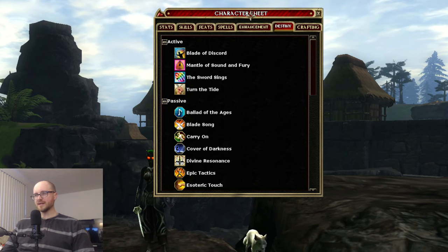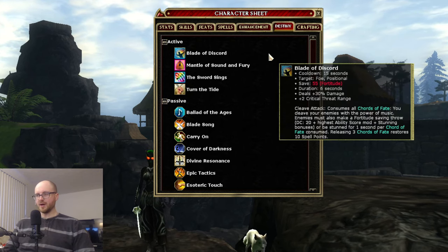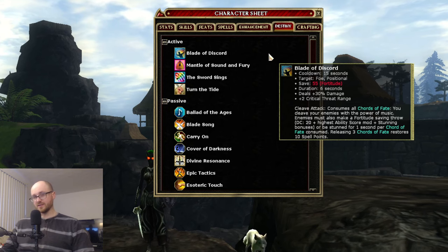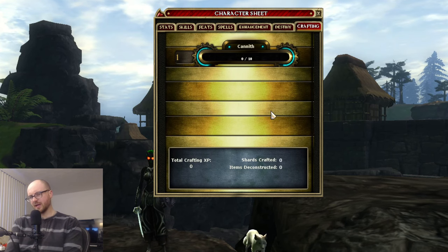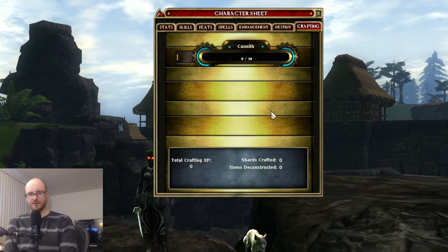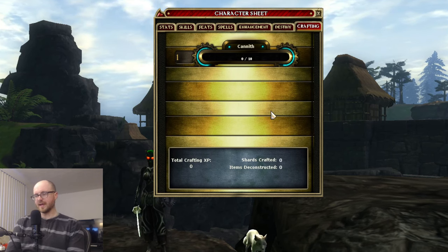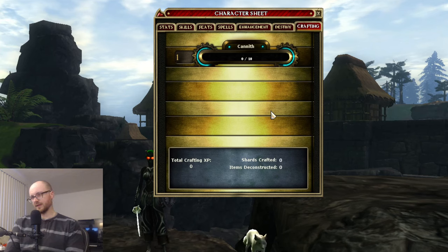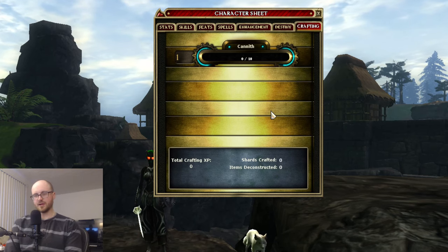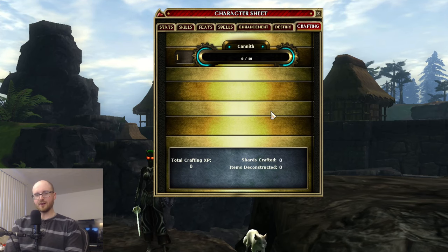Destiny Feats are enhancements from Epic Destiny — you don't have access to these until you hit level 20, but they are essentially epic-tier enhancements. Spells lists your available spells; some classes like Clerics can freely swap spells at a tavern or rest shrine, while others like Sorcerers require a specific item and class trainer visit. Enhancements also have active and passive versions — many need to be dragged to a hotbar. Crafting refers to Cannith Crafting — a completely optional part of the game found in House Cannith, letting you craft useful gear especially for leveling.